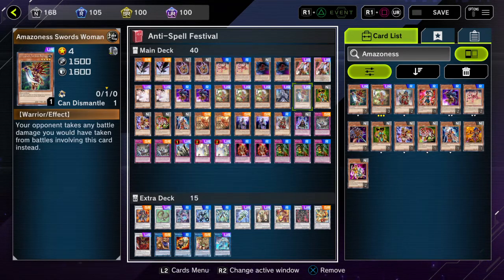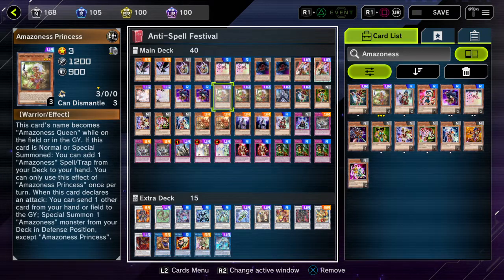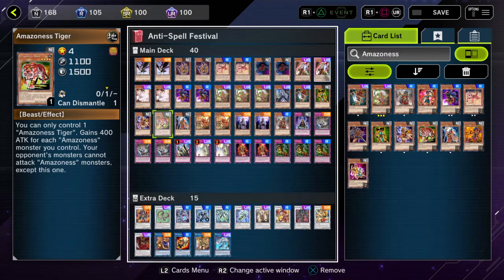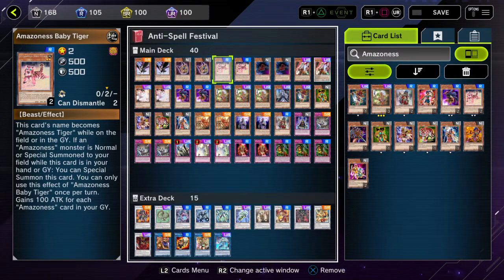For the one-ofs among Amazonas monsters: Amazonas Swordswoman — your opponent takes any battle damage involving her. Amazonas Fighter — no battle damage involving Fighter. Amazonas Paladin — extra 100 attack for every Amazonas monster I control. Amazonas Tiger — only one Tiger at a time, extra 400 attack for each Amazonas monster I control, and monsters your opponent controls cannot attack Amazonas monsters except the OG Tiger. Also, Baby Tiger gains an extra 100 attack for each Amazonas card in your graveyard, spells and traps included.